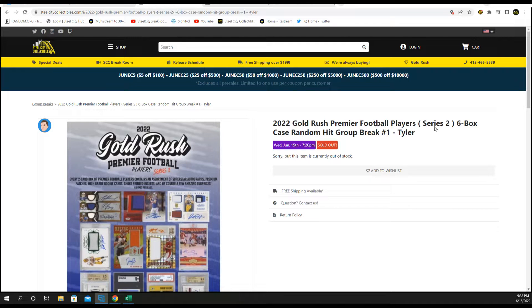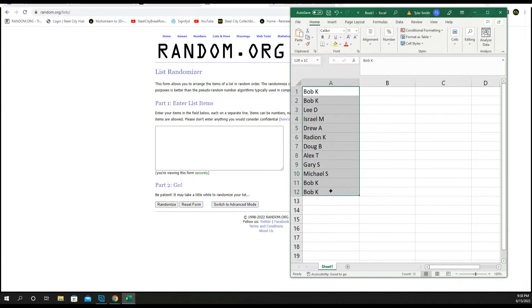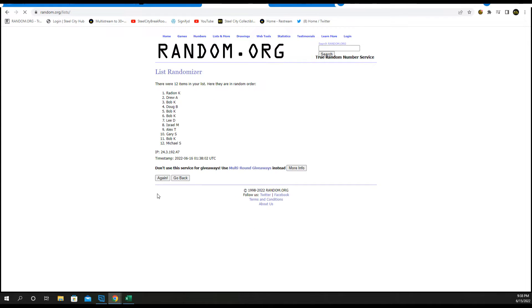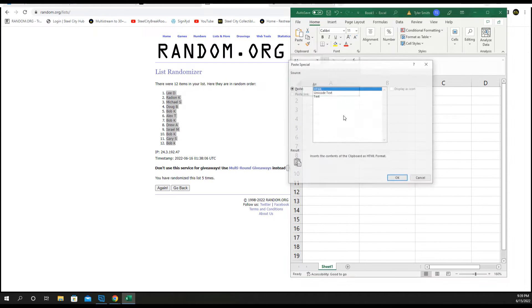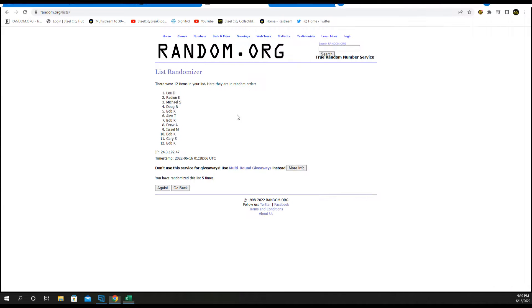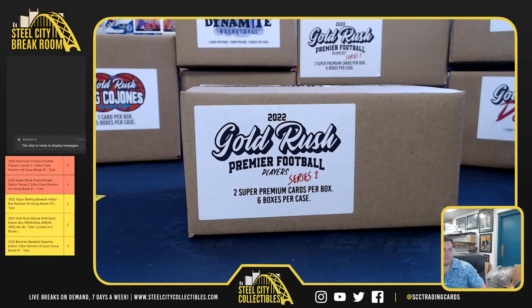2022 Gold Rush Premier Players Series 2, it's a six-box case — random hit, number one. New list, five times on your names: one, two, three, four, and five. This will be your new spot in the group break. We ran five times and will match them up, so good luck you guys.